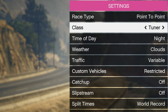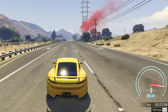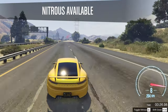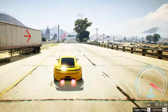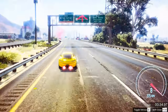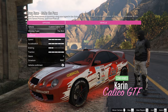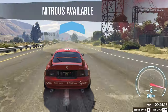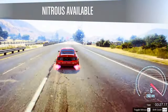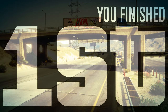The fastest car in the tuner class is the Pfister Comet S2. The maximum speed without acceleration is 205 km/h. With a nitro accelerator, the speed can be increased to 292 km/h. But the second car is the Calico GTF. It has a lower top speed of 202 km/h, but it is faster at the start of the race. With a nitro booster, the speed can also be increased to 292 km/h.